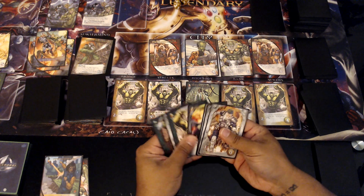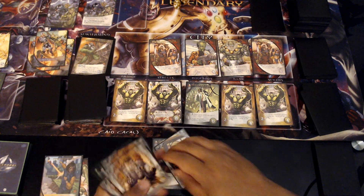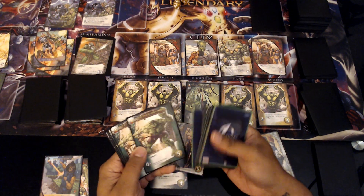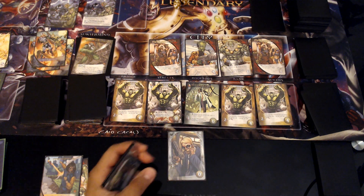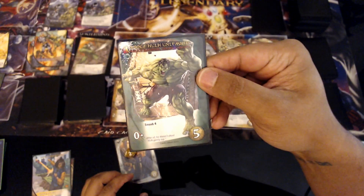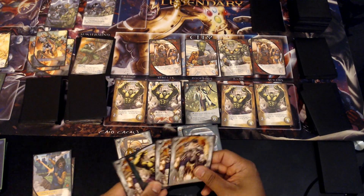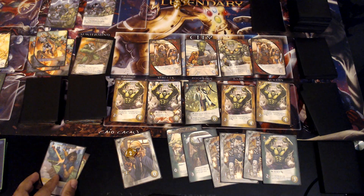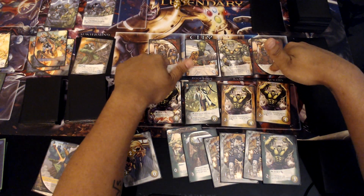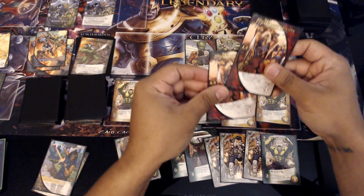I have Outwit — three recruits, so let's remember that. This gives me Savage Hulk Unleashed: Smash four. I'll discard this, it comes back to my hand — so four, five, six, seven, eight, nine, ten, eleven, twelve, thirteen attack. I've got 13 attack and three recruit. I can hit the mastermind, but I can take out both villains, draw extra cards next turn, and KO three of my green cards. I'll do that — kill both villains, draw two extra cards at end of turn.